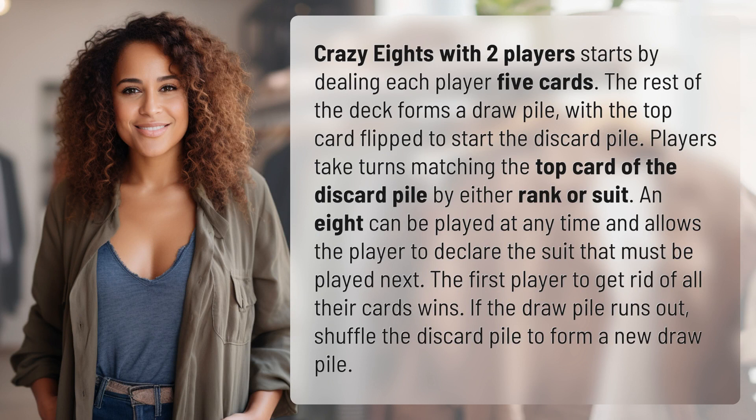Players take turns matching the top card of the discard pile by either rank or suit. An 8 can be played at any time and allows the player to declare the suit that must be played next. The first player to get rid of all their cards wins. If the draw pile runs out, shuffle the discard pile to form a new draw pile.